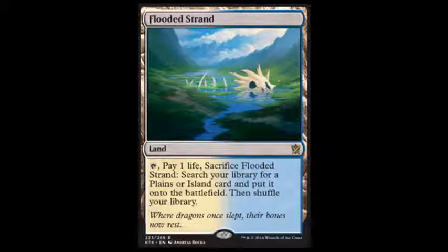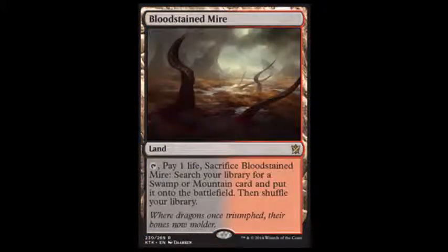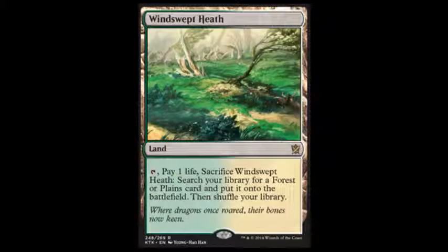On to the Fetchlands. These were printed over a decade ago and they've been super expensive because of Modern. There are five of them in this set. What you do is pay one life — for example, on the white-blue one, you pay one life and go get a Plains or an Island, and it comes into play. That's it. So expensive because you can play it on turn one and grab whichever land you need right then and there. That's why in Modern all of those lands are 50-plus dollars — absolutely ridiculous.